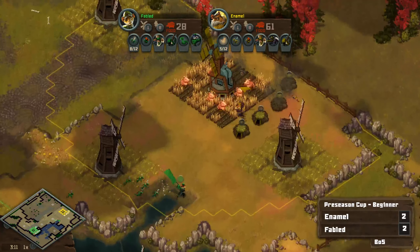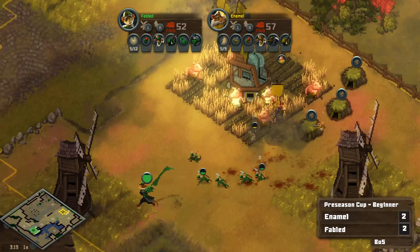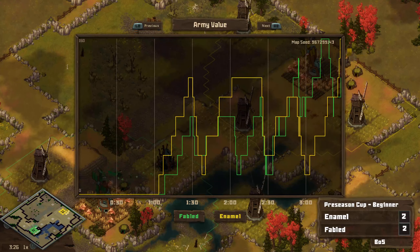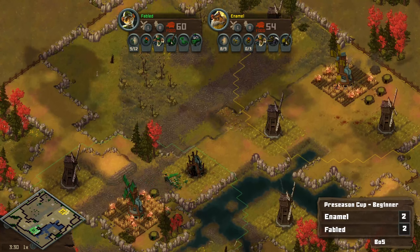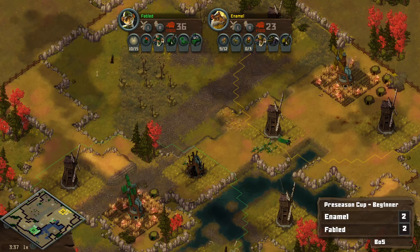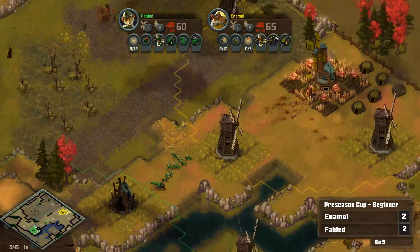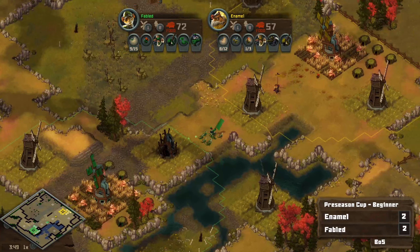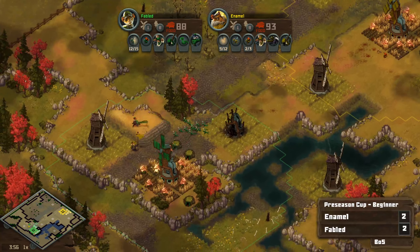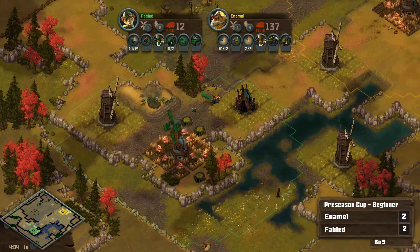But it looks like things are going to settle, and now Fabled does have the lizard advantage. This is a great opportunity for Fabled to get in here and return the favor — going to jump in, get that Warren, but loses a lot of lizards in the process. However, I think Fabled is kind of okay with that trade. Fabled coming in for some more aggression. I like this kind of testing the waters. But here come the Toads. And I think one thing that Fabled did incorrectly last game was that they didn't utilize that secondary tier one to help combat the Toads. And in this case, it is Fabled's own Toads — so that's an adjustment I'd like to see.